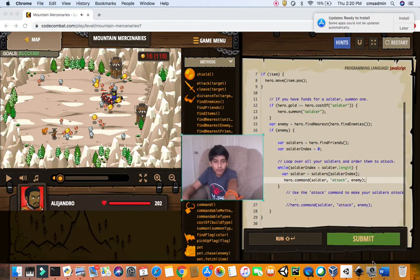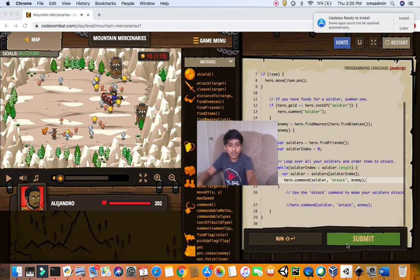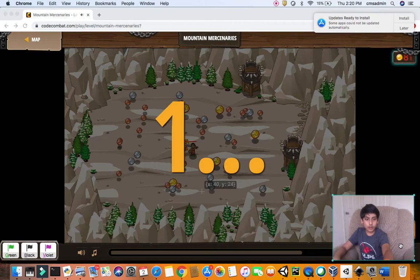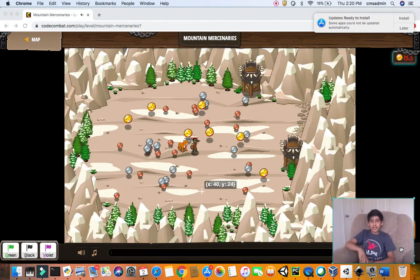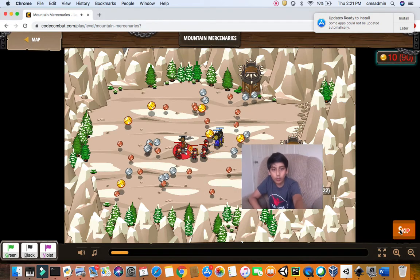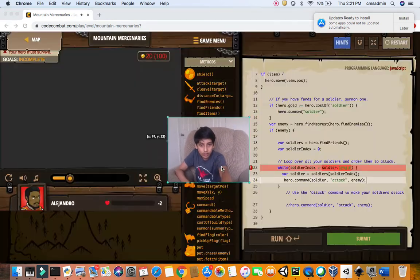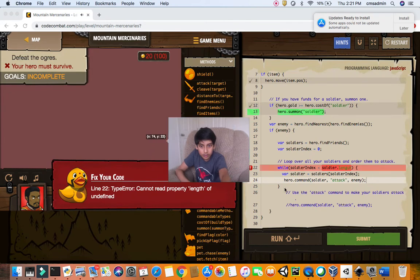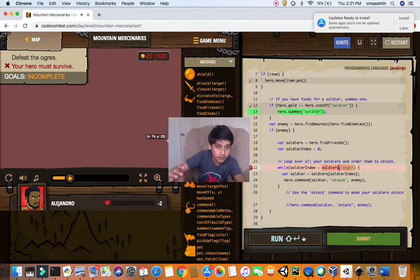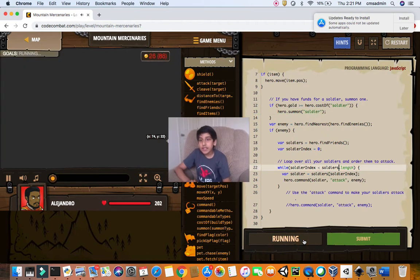We've finished the level code — let's submit. It summons a lot of soldiers but we got an error. I forgot to add the 's' in soldiers. Now let's run it again and check if it's a success.